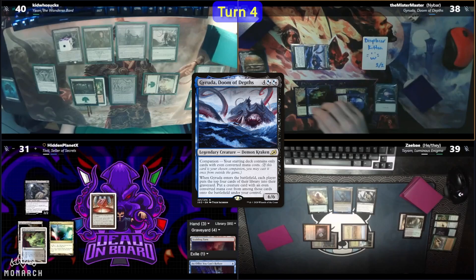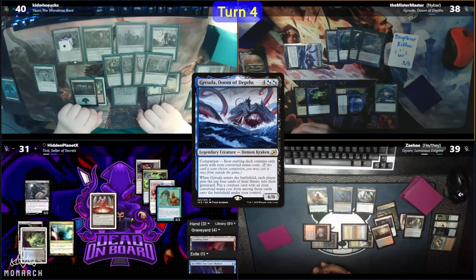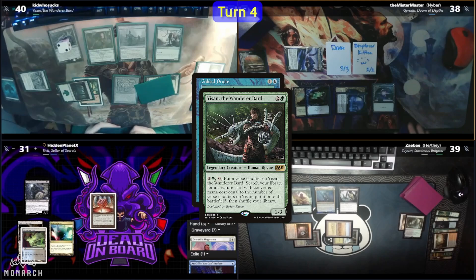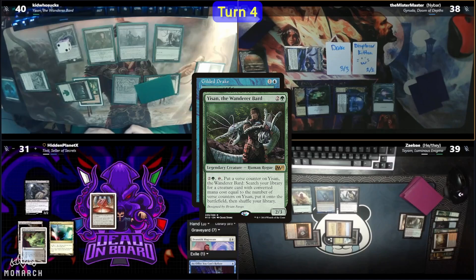This time there are a lot of tempting milled cards, with a Drannith Magistrate and a Gilded Drake at the top of the list. Nybar ends up settling for the Gilded Drake, which on ETB targets Kid's Yi-san. Kid definitely has some responses, as he activates Yi-san to grab a 2-drop. Discussion follows about what 2-drops could save him in this situation — his Sylvan Safekeeper was already milled away. Kid grabs a Quirion Ranger activation and bounces a Forest to untap Yi-san.